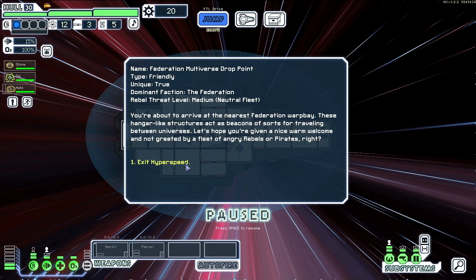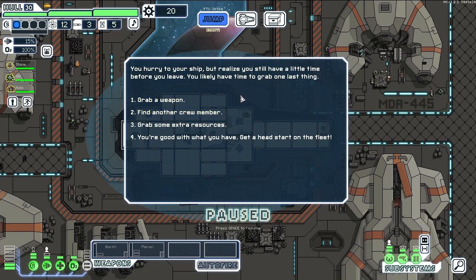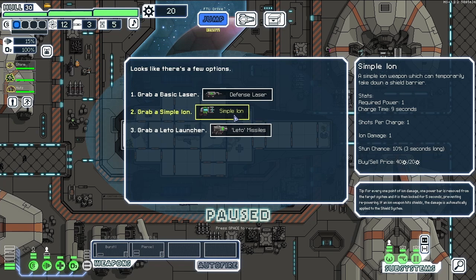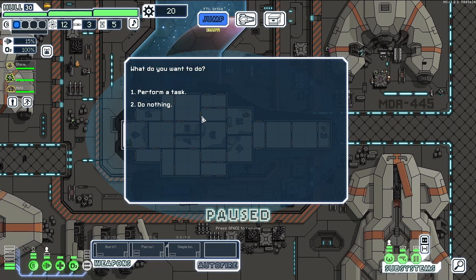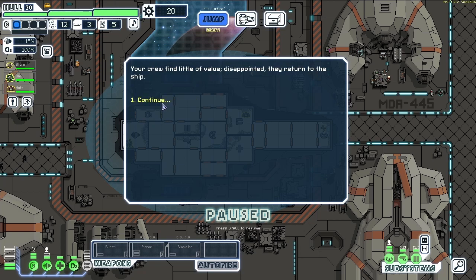You're about to arrive at the nearest Federation warp bay — these hangar-like structures act as beacons for travelling between universes. Now your ship is stocked up and prepared to head out. You hurry to your ship but realise you still have a little time before you leave — you'll likely have time to grab one last thing. Another weapon perhaps? I think these are basically stuff from the main game. Extremely weak missile... let's look at the Ion — Ion's always good. It looks like you have to wait until the fleet becomes an immediate threat. Let's run a salvage mission — salvage some space junk. Finds little value but okay.